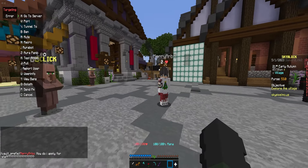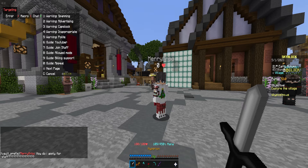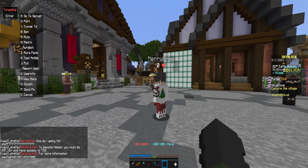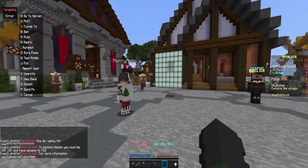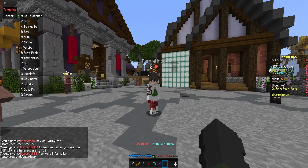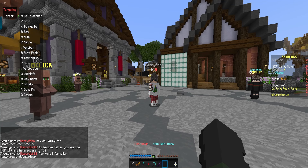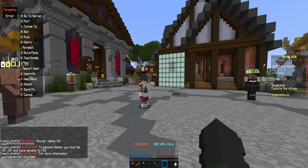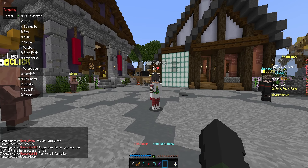Arbo just asked how to apply for staff. So I pressed N, chat, and 7, and boom right there: to become helper, you must be VIP 16+ and have access to TeamSpeak. That's the exact message they sent back in the day when helper was a thing on Hypixel. I remember being in the SkyWars lobby, people were asking questions left and right, and automatically that helper would be sending an answer so quickly — I was so confused how they were able to do that. And now we know why.